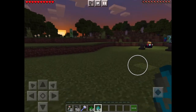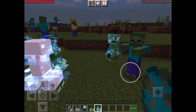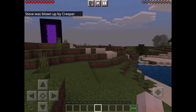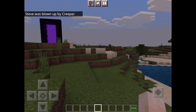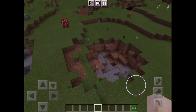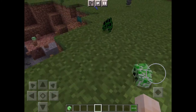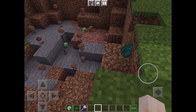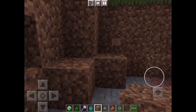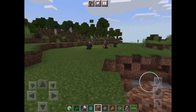You need to get the charged creeper to kill the mob that you need the head off, and then you've got it. I would suggest doing it after you've already died, because then you won't lose any levels and you won't lose as many items. So yeah, that's how you get a head.